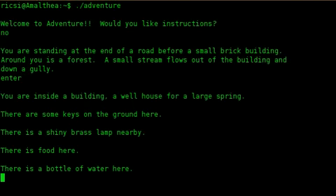Enter. You are inside a building, a well house, for a large spring. There are some keys on the ground here. There is a shiny brass lamp nearby. There is food here. There is a bottle of water here.